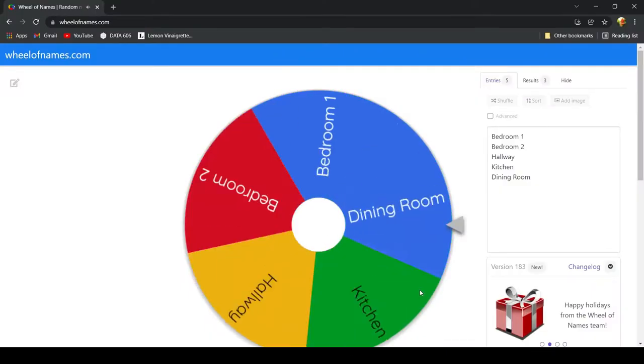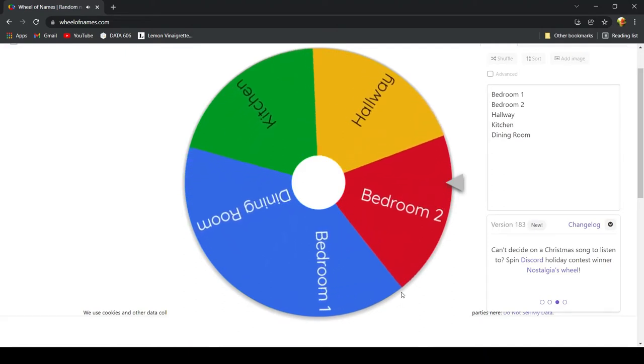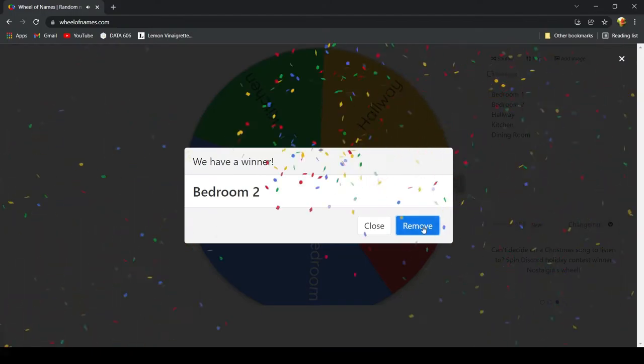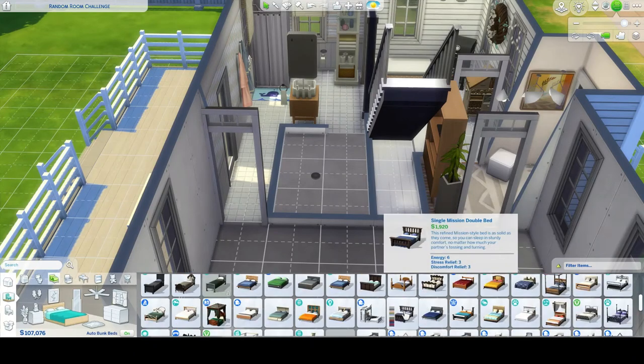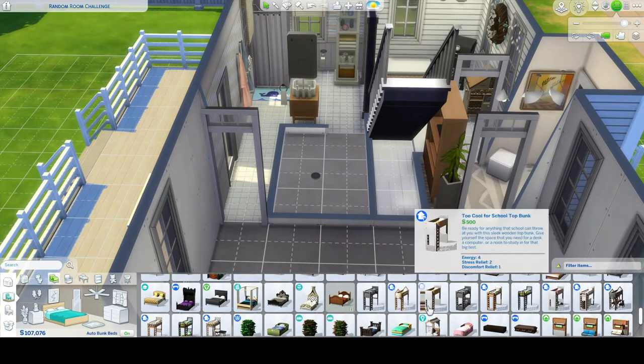Let's spin for this little room next. Uh-oh. Oh no, it's the bedroom! I think this is definitely gonna have to be a kid room.